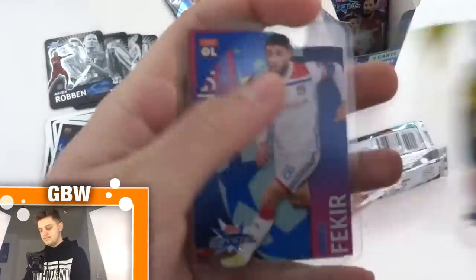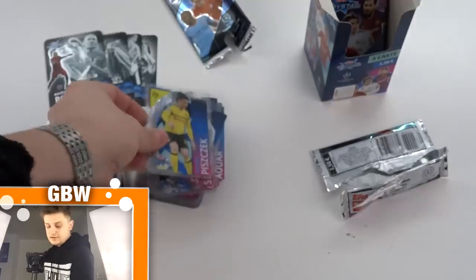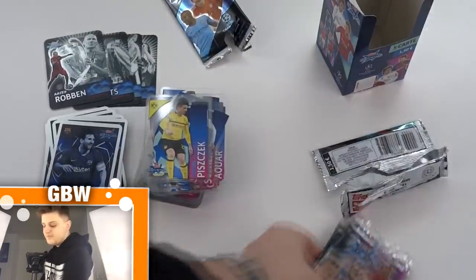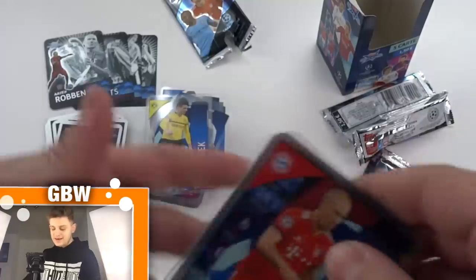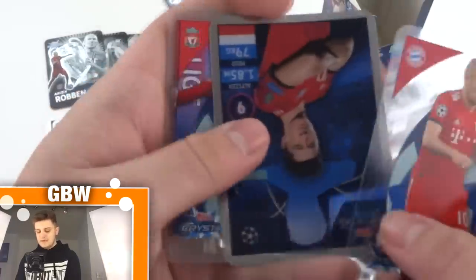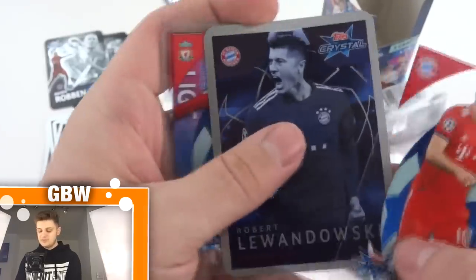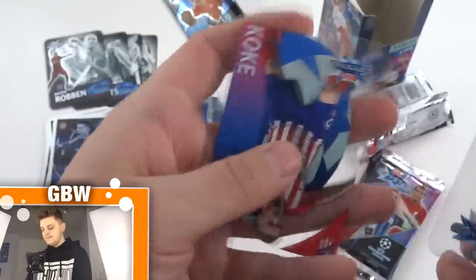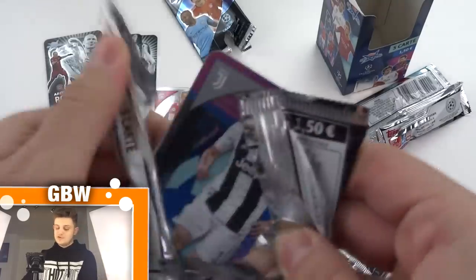We've got Piszczek, Fakir, Lorenzo Insigne and Diego Costa of Atletico de Madrid. Five packs left — let's see if we can finish off on a bang. We've got Robben's base card version, and Lewandowski Cannoneeri — unfortunately a swap, so that's three Cannoneeri swaps. We've got Andy Robertson, Delete and Koke. Another good array of players, but Lewandowski is a swap — it is what it is.